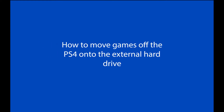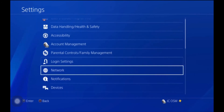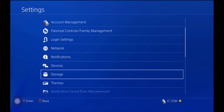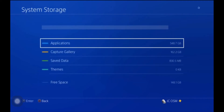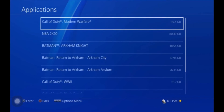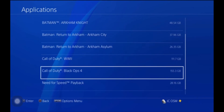I'm going to show you how to move a game to external storage. From the beginning, you go to Settings, then Storage. Go to where the game is — click on System Storage, then Applications. Let's say we want to move Black Ops 4.